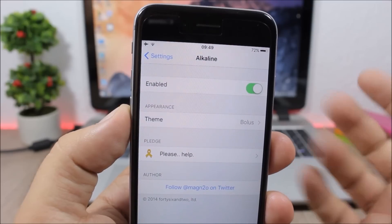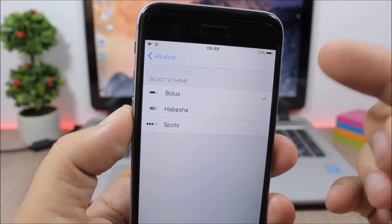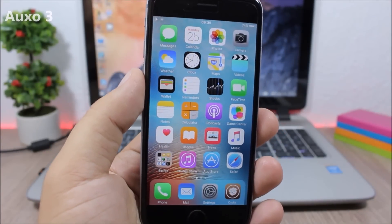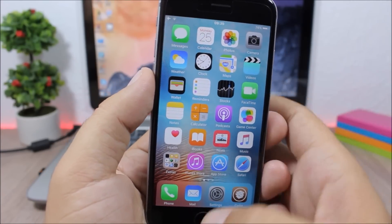Alkaline: this tweak allows you to customize the battery indicator on the status bar of your device. If you jump to the settings you have an enable button, and then under Theme you have three different themes that you can choose from and apply to your device.